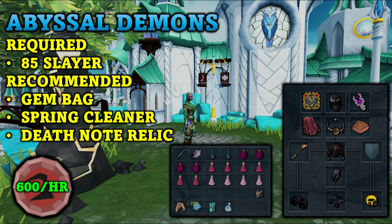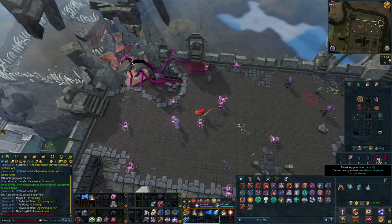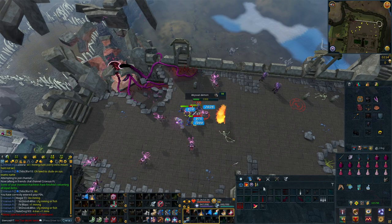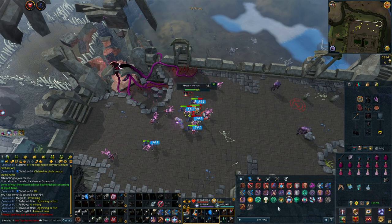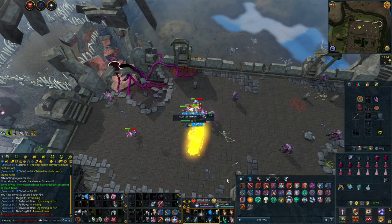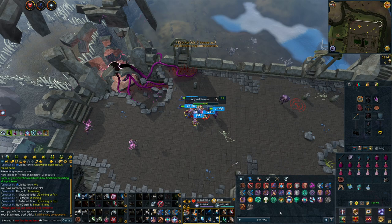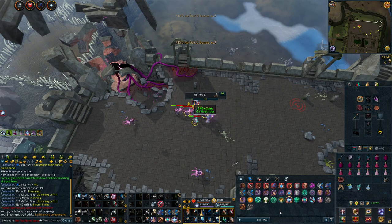For this method you will want to go to the roof of the Slayer Tower. Use your Aggression Potion and start killing the Abyssal Demons. You will want to use all the AoE magic abilities you can — Chains or Greater Chains, Dragon Breath, and Corruption Blast are all really useful. You can just go Revolution++ and AFK. Make sure you have your Aggression Potion and Charming Potion active at all times so you will be getting double charms.